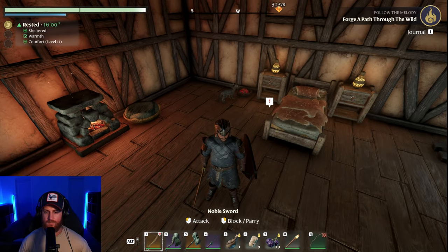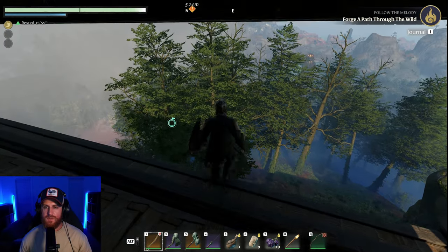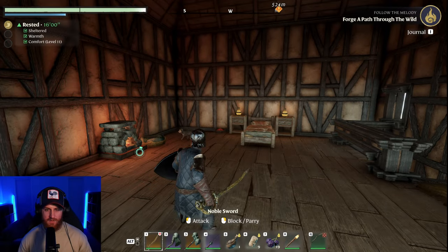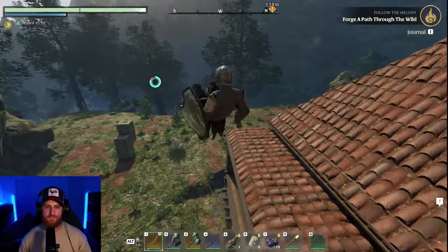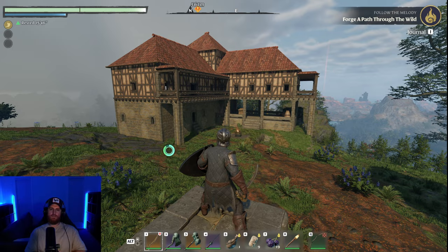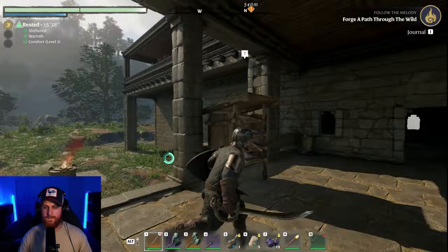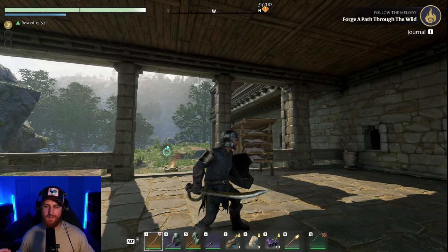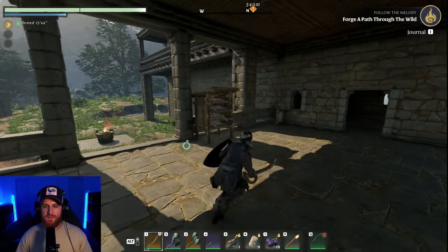There we go. Kitty sorted, room sorted. Nice view — do I keep the trees? I feel like I should keep the trees. It's not 100% finished; there's still a lot more I'm going to want to do, but the core part that actually needs to be done is done. The house is done — got everything that we need, it's sorted. I'm going to need to get a lot more crafting stuff, but I need to progress the story to get it.